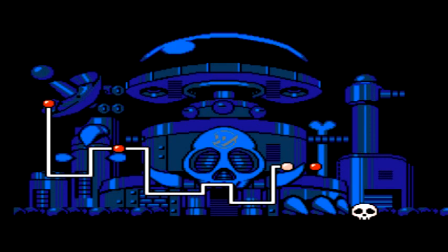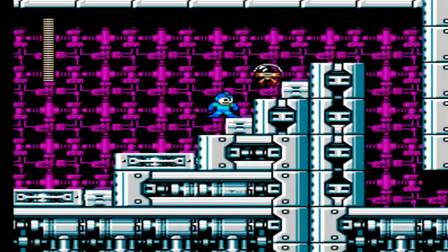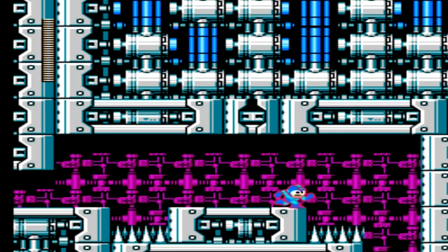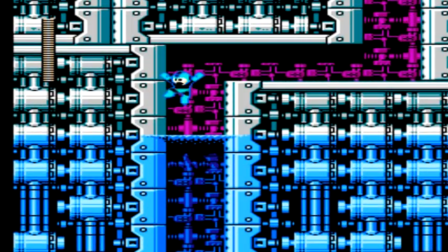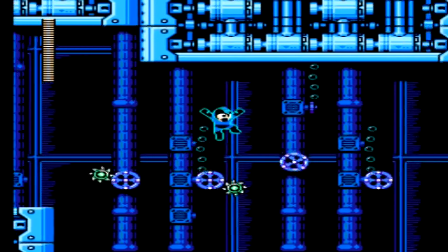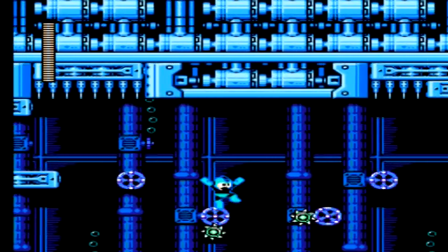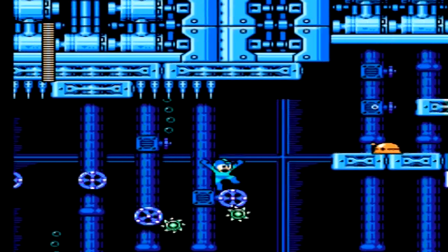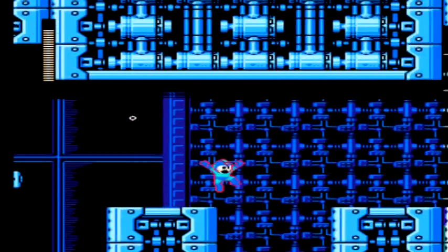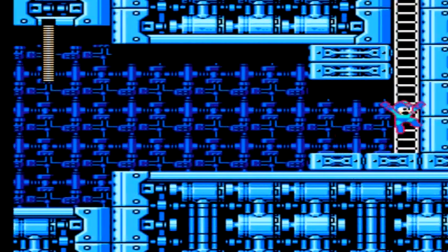Wily stage two is the first stage, and the only stage in this run, where I'm going to be using the super arrow ability. You've probably been wondering when I was actually going to use it — you could use it to help speedrun through some stages in certain areas, but there's only one area where you're going to need to use it, and that's in this stage. Before we get there, we're going to have to deal with an underwater part. They give us another energy tank in case we needed it. We have the return of the moving wheel platforms along with spikes on the ceiling, and also those very cool matuls that have the snorkel sets so they can breathe and move underwater.